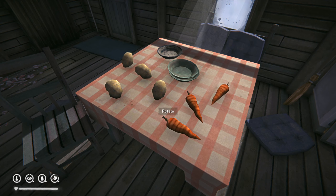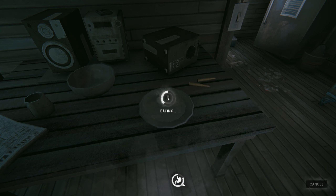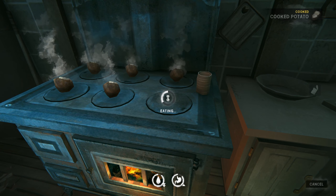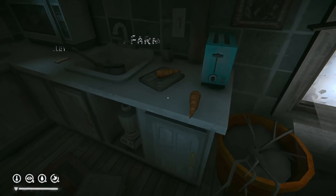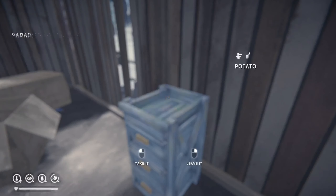Alongside these, potatoes and carrots were also introduced. Carrots are eaten raw for 175 calories and potatoes can be cooked and eaten for 250 calories, as well as providing a warming up bonus. These can also be found in kitchens as well as at farms. Look out for the new potato sacks and wooden drawers that have been added to the world.